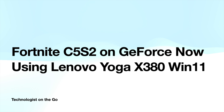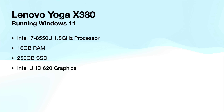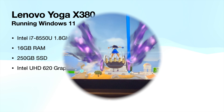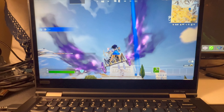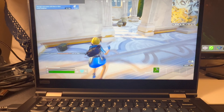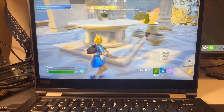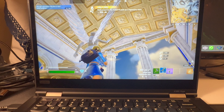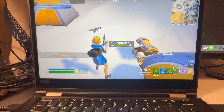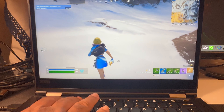If you're thinking of picking up a Lenovo Yoga X380 used, let's see how well it can handle Fortnite. This is on GeForce Now and these are the specs for it — it's running Windows 11. Starting off, gameplay is smooth. On my Mac Mini M1 I'm pegged at 120 frames per second, but here it tends to fluctuate between 30 and 90 frames per second. You can see it's smooth gameplay with no lag.